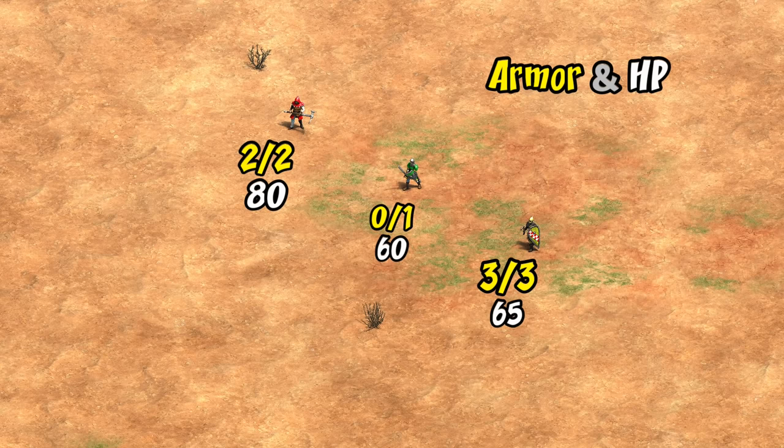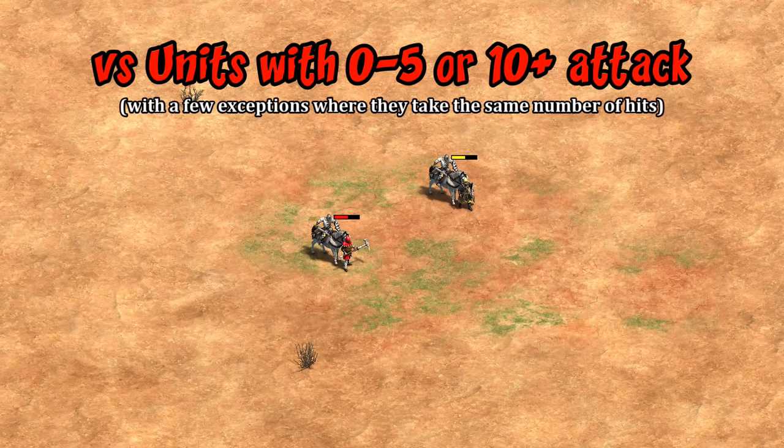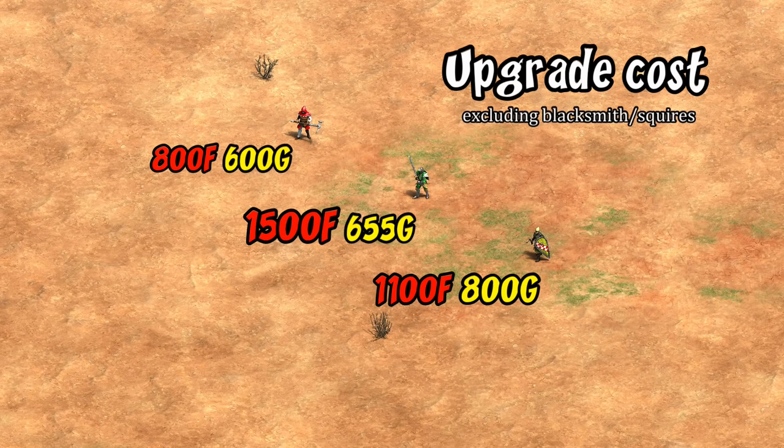In terms of armor and HP, they're significantly more tanky than the long swordsman but actually have lower armor than the sergeant. Determining which one ends up being more durable depends on the attack of whatever they're up against. Against units that do between six and nine damage like a Castle Age crossbowman, the sergeant's higher armor means they survive longer. Against units that do less than six or more than ten damage like the knight, the Obuch is tankier thanks to its extra HP — which in Castle Age is right up there with the Teutonic Knight.